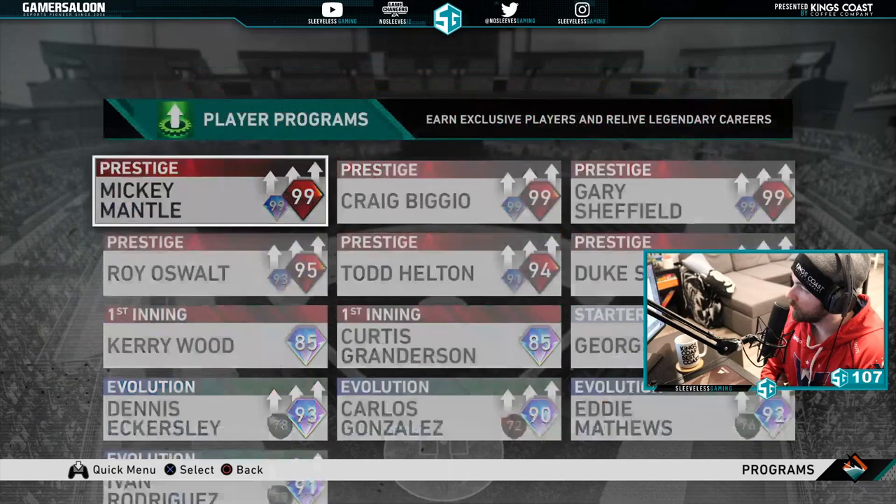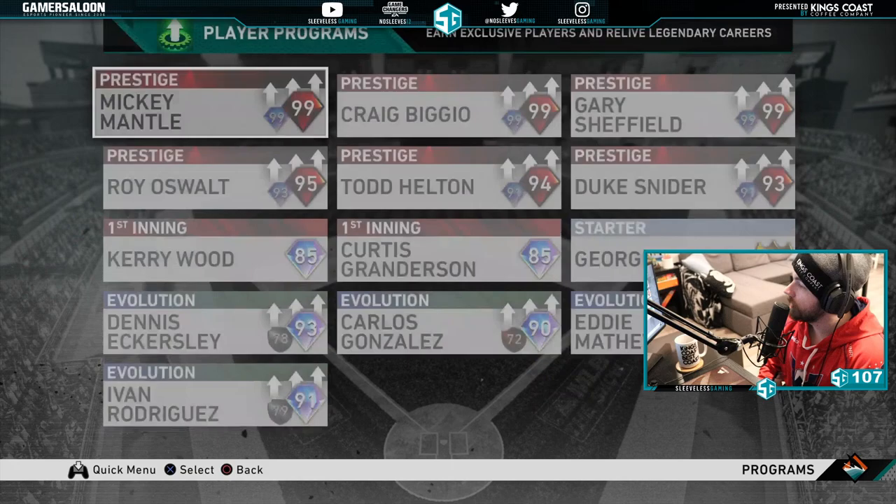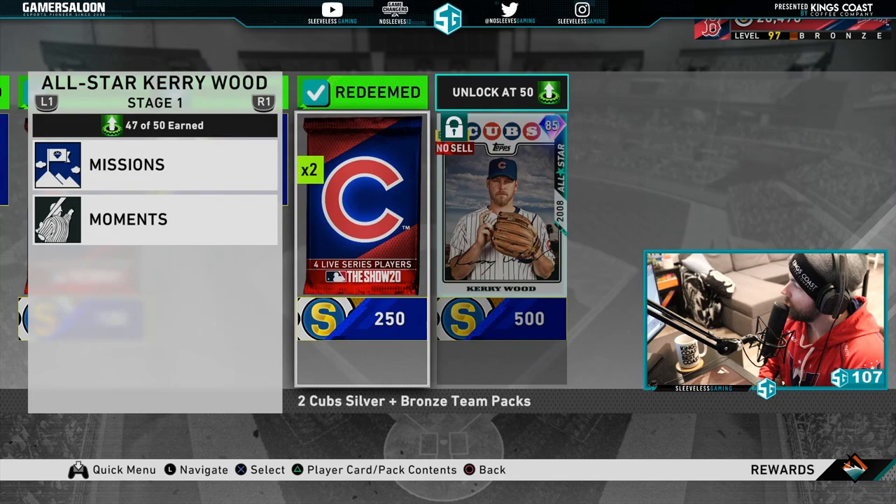Let's take a look at the Kerry Wood card. For people that don't really know how to get to all this stuff, at the main screen you just go to Player Programs, go down to Kerry Wood right here, and here is his player program.